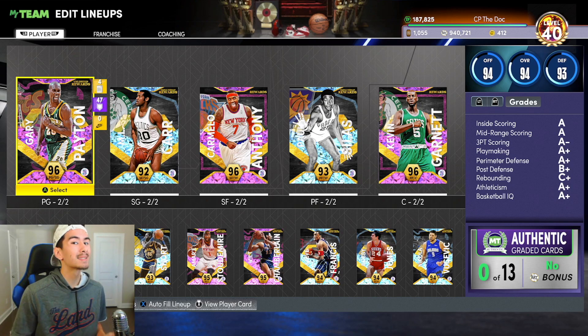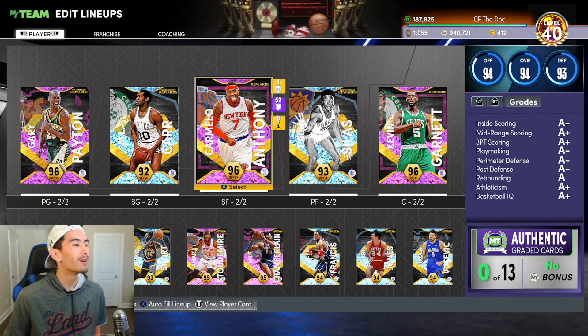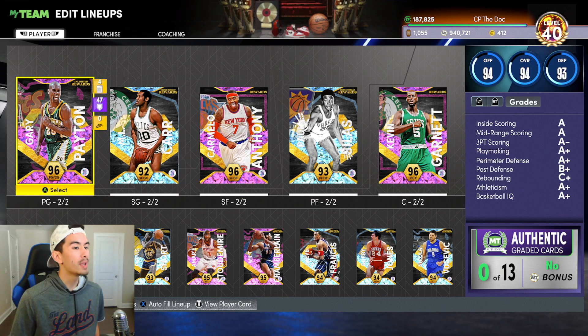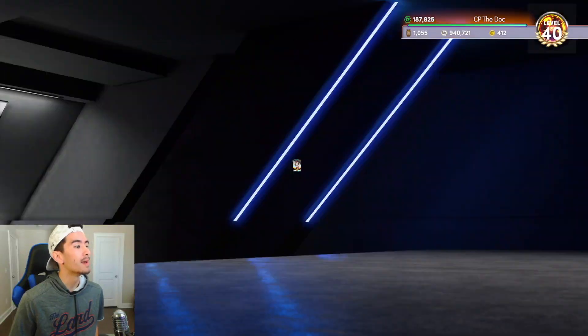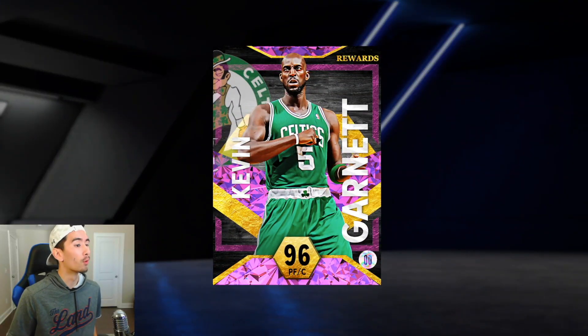It's been over two months and I still haven't spent a single penny on my team. Literally every single player on this team is a reward — I can't sell any of these players on the auction house. We got Gary Payton from unlimited, ML Carr from triple threat, Carmelo at level 40, Paul Silas from triple threat, and Kevin Garnett at level 40.